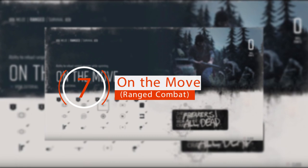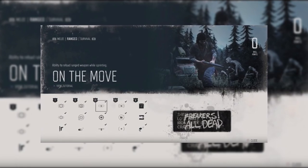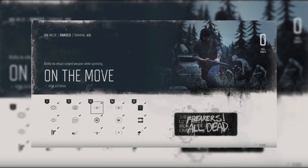On the Move — Ranged Combat. Becoming a stationary target will make things difficult once you have hordes charging at you. The On the Move skill allows you to reload weapons while sprinting, and so increases your survival chances.